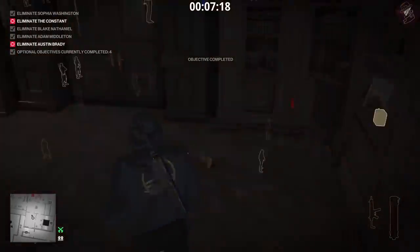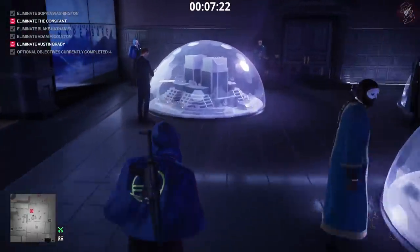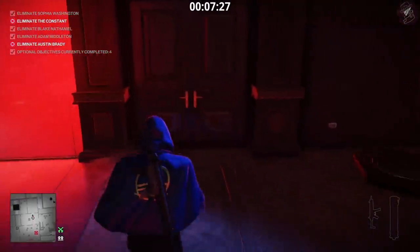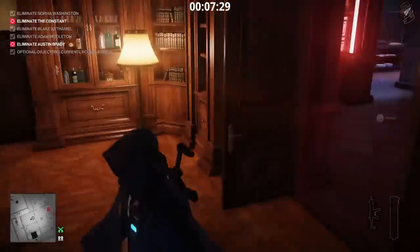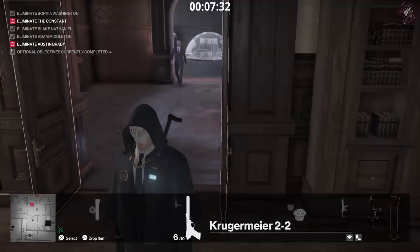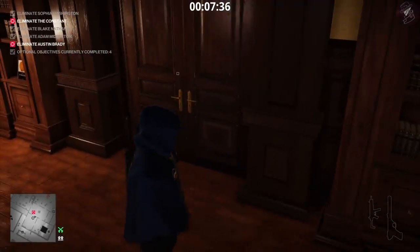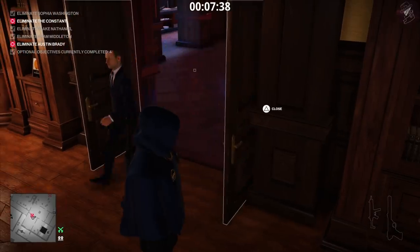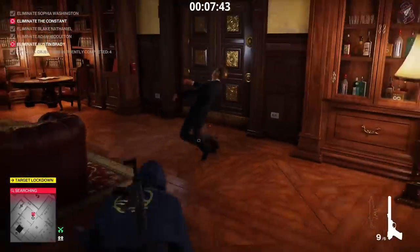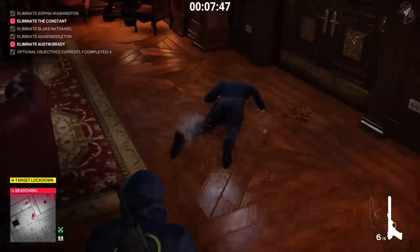Next we go after the Constant, who should be out in the middle staring at his iPad. For some reason he won't move until you get close to him - once you walk up to him he stops and turns around. As soon as he comes into the room he spots the coin, we close the door as fast as we can, then shoot him in the leg four times, throw the apple in the head twice, and finally the muffin to eliminate him.